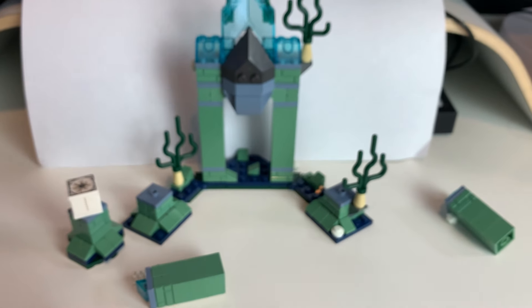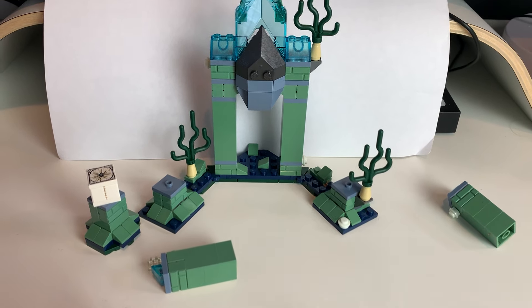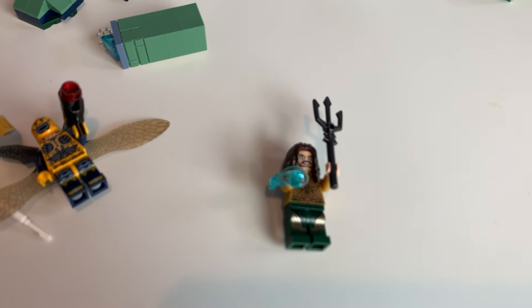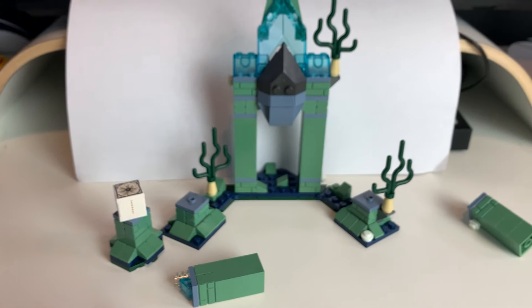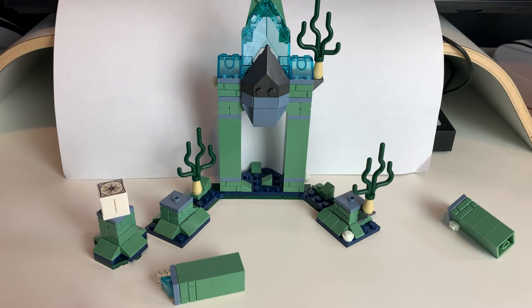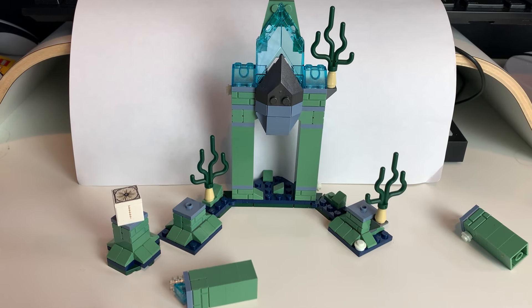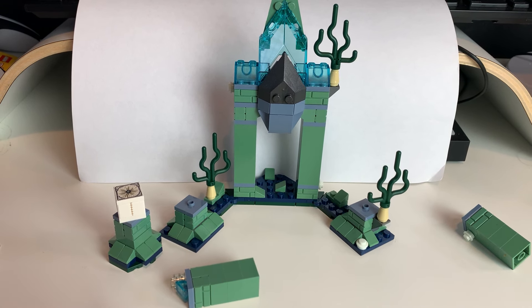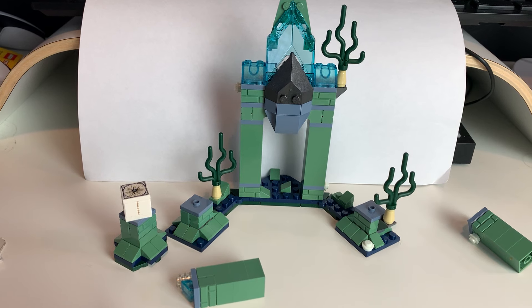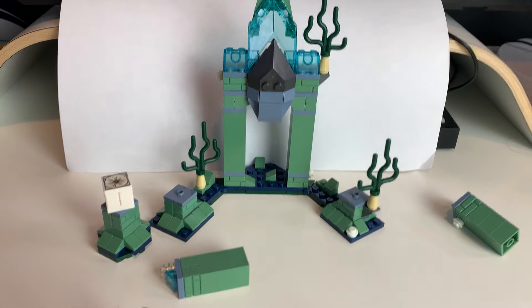The set itself is pretty substandard but has decent parts. The price I paid was really cheap so I'll be breaking this up and using the parts for something else, and probably doing something with these minifigures at some point. If you're interested in Aquaman you might enjoy it; if you're interested in sand green LEGO parts and masonry bricks you might enjoy it. If not, it doesn't offer too much — it's not much to it and pretty boring to build. But anyway, I've built it now after what, five, six, seven years on my shelf. Maybe this helps someone.